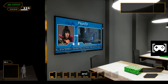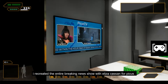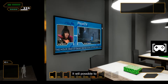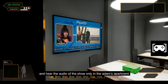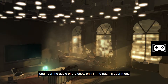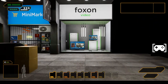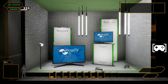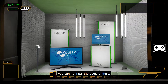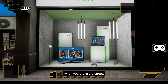I also made a TV and I recreated the entire breaking news show with Eliza Kassan for Picus. It will be possible to turn the TV on and off and hear the audio of the show only in Adam's apartment. However, we cannot hear the audio when we are in the street — I thought it's better for gameplay. As a note, you also cannot hear the TV audio in Deus Ex Human Revolution when you are in the streets.